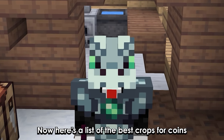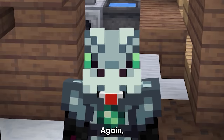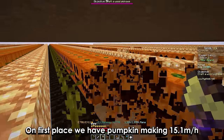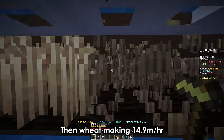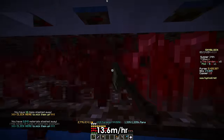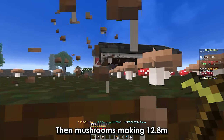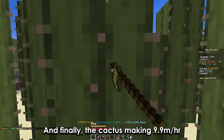Here's a list of the best crops for coins if you plan on directly selling them to the NPC for stable coins. This is the absolute max you'll make with a perfectly optimized setup. In first place is pumpkin at 15.1 million per hour, then melon at 15 million, wheat at 14.9 million, sugar cane and nether wart at 13.6 million, cocoa beans at 12.9 million, mushrooms at 12.8 million, carrot and potatoes at 12 million, and finally cactus at 9.9 million per hour.